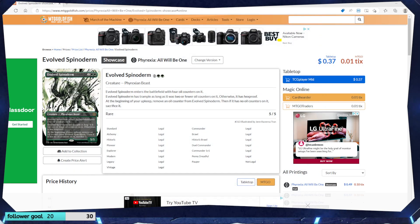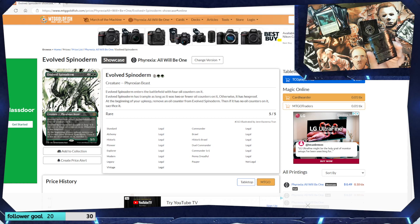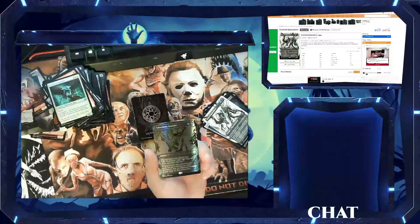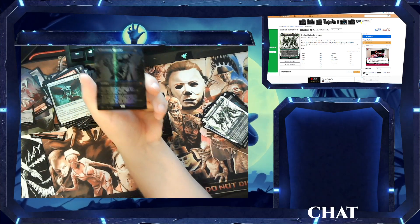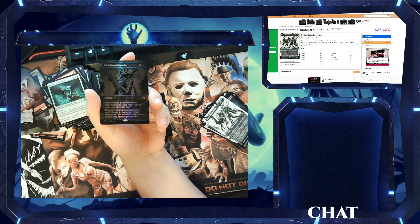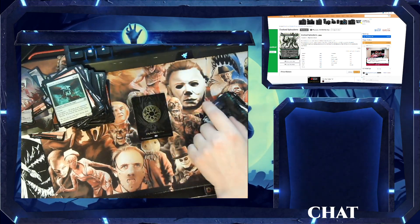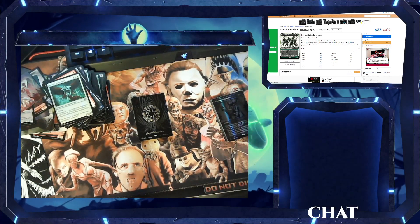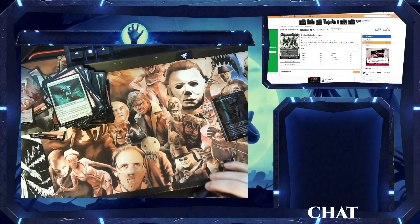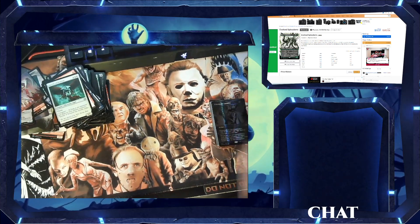Let's bring this back over to the regular screen. Here's the card up close. That bad boy — $46. Fuck yeah! Nice. I'll put that in my binder. So these are nice cards. And I got Elesh Norn — she was $40.